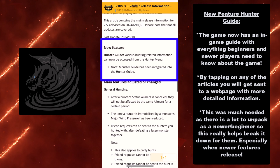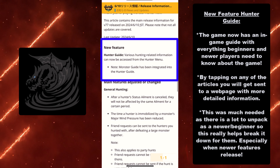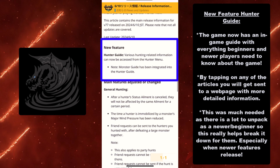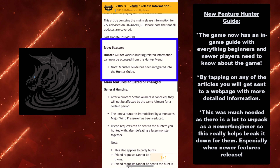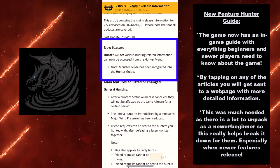I remember when I was a newer player, I was like, oh wait, I don't know about all this stuff. Now with this new Hunter Guide, it actually looks really good and everything's condensed. I really like how they didn't just make it a really jumbled textbook where all the text regarding each weapon is crammed in. They actually made it so that if you tap on it, you can get hyperlinked to a more detailed webpage.